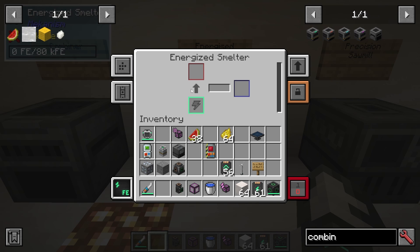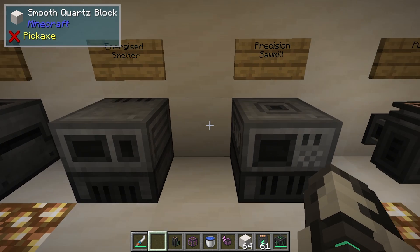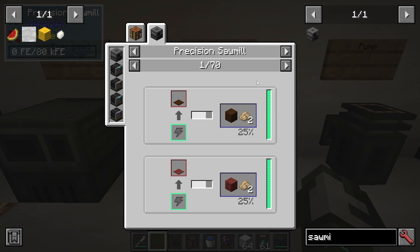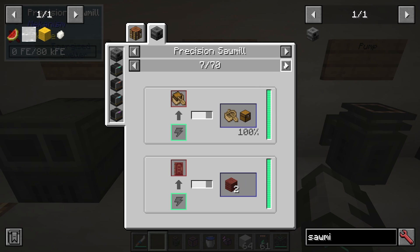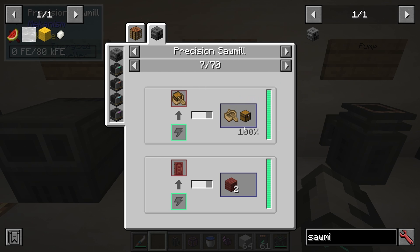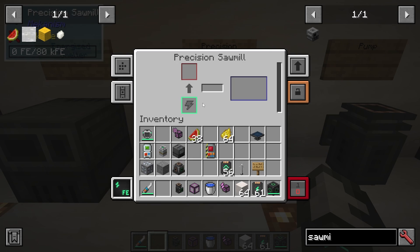We have the Energized Smelter, which is basically just an upgraded version of the smelter — especially with speed upgrades, it can get quite quick. Then we have the precision sawmill, where you can make pressure plates and various other items into planks. An oak boat with chest can be split into an oak boat and chest. It's a way of deconstructing items, basically.